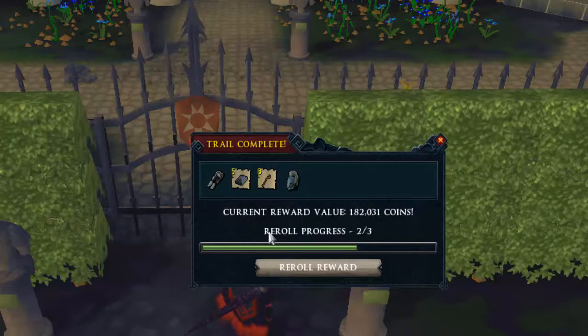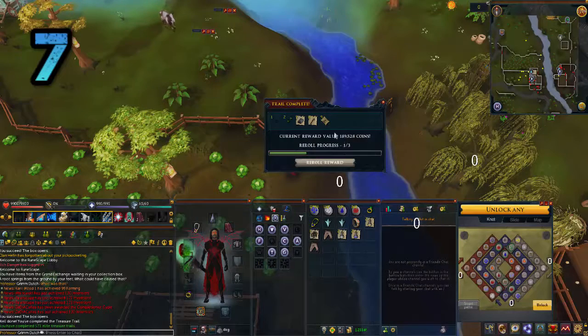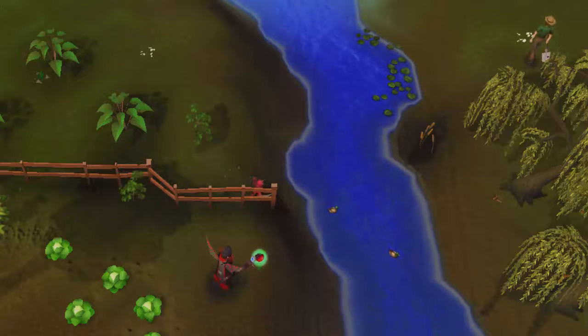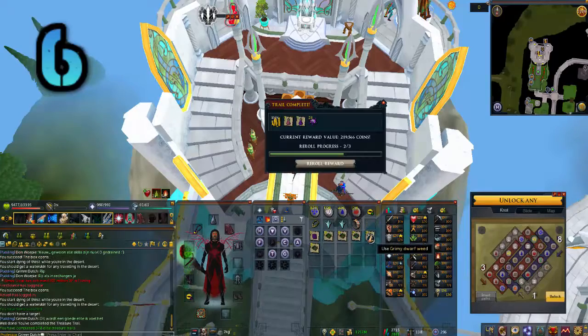Number 8 features two rare items — Armadyl full helm and chaps — not really that great. Next, number 7 is again an elite clue scroll; the seeds are just worthless, so that's why it's only 189k unfortunately.